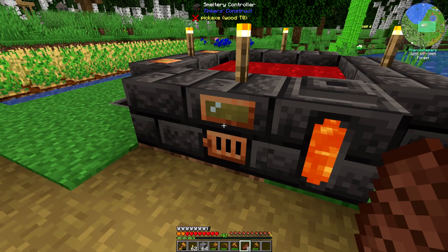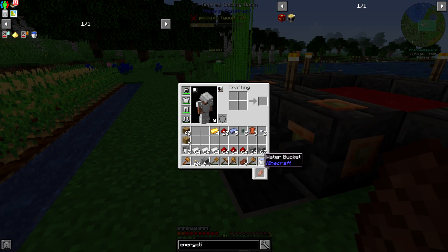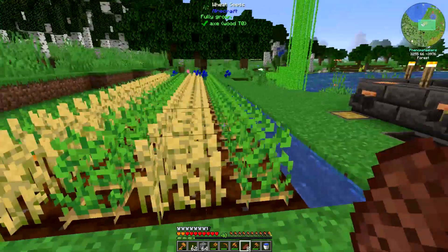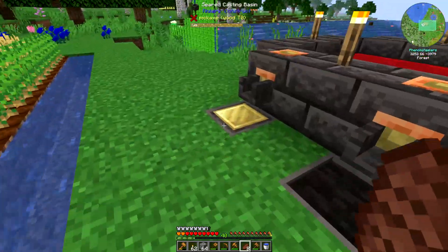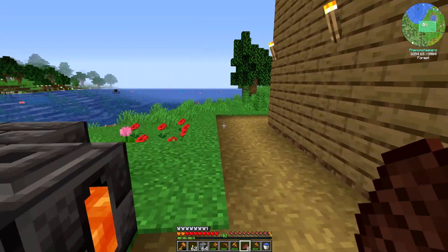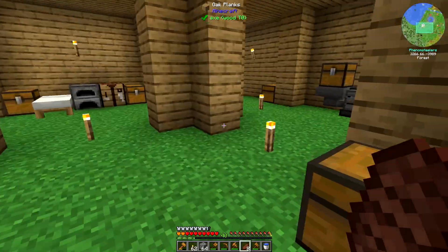I have lots of electrum, so I'm just going to pour out an entire block of it and then revert those to ingots. My farm is growing nicely — I have two rows of potatoes, two rows of wheat seeds, and one row of carrots. I can make this into electrum ingots, and that will be more than the three electrum ingots I require for this recipe.